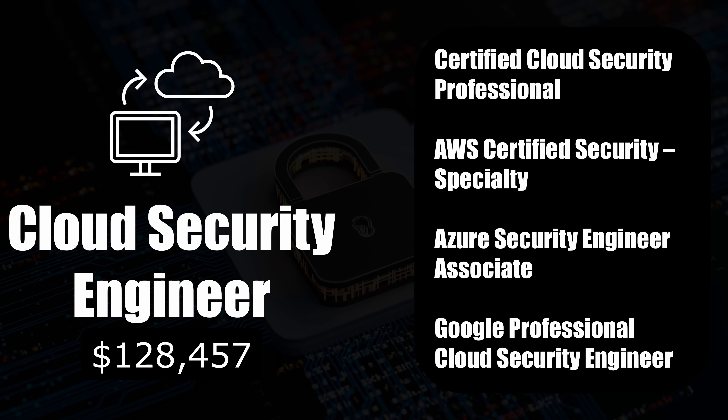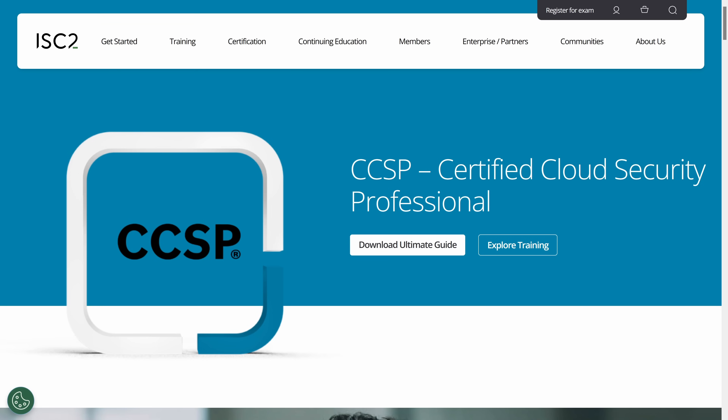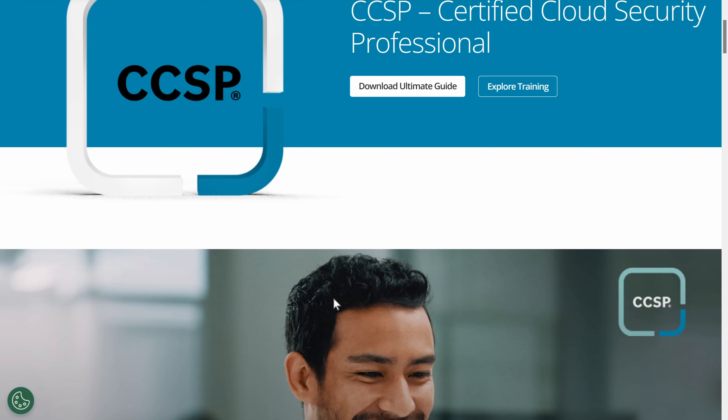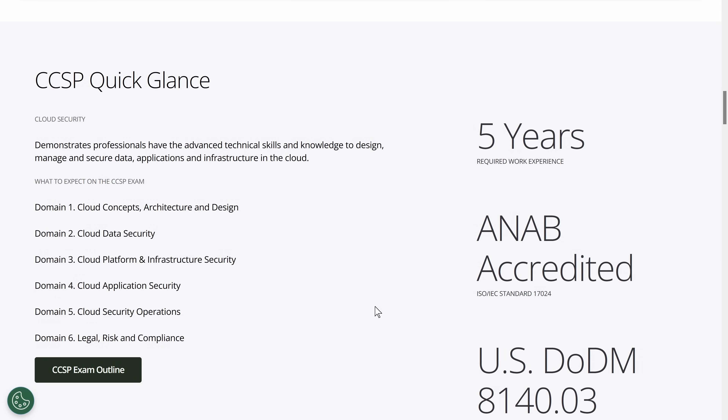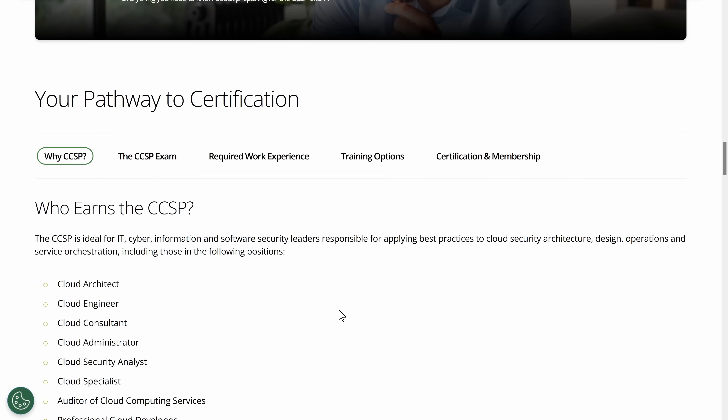So what are the certifications associated with the cloud security engineer role? Number one is the Certified Cloud Security Professional (CCSP). This is the gold standard if you want to be a cloud security expert across multiple platforms. It's vendor-neutral, so it covers security concepts and best practices regardless of whether you're working on AWS, Azure, or Google Cloud. You'll learn about cloud architecture, security operations, legal issues, and more. It's a bit heavy on theory, but a solid choice if you're aiming for a strategic role in managing cloud security for organizations.